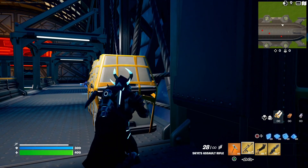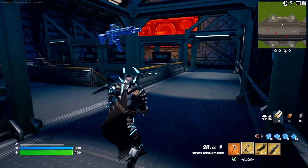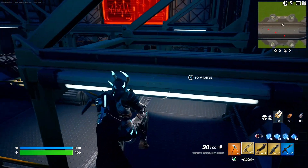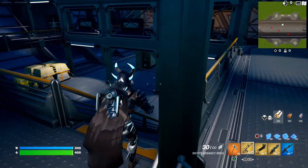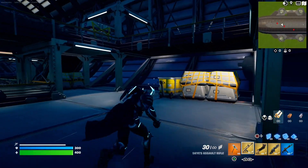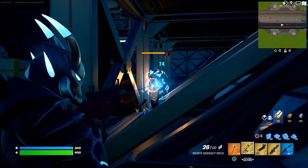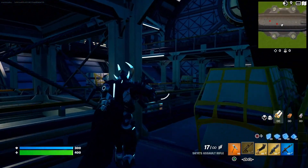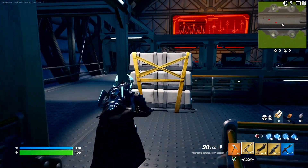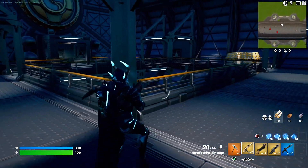If you die once in this map, the map isn't going to work again and you're not going to get the free skins on your account. So you need to play very strategically and be very careful as you're going in. Do not rush things and make sure you take down all the enemies. In every room, just check how many enemies there are — sometimes more enemies can spawn and sometimes less. Always be on the lookout because they're always going to keep spawning.